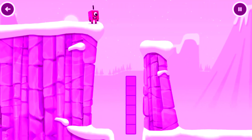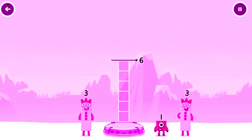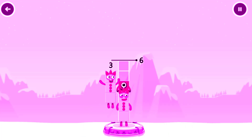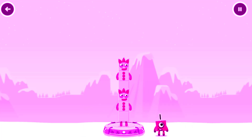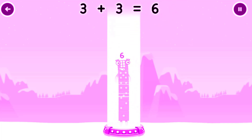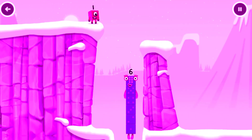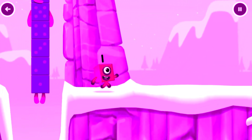Oh. Tap to start. Add number blocks to make six. Three, one, three, three, one — you've got too much. You've cracked it. Three plus three equals six. I am six in the mix. Oh.